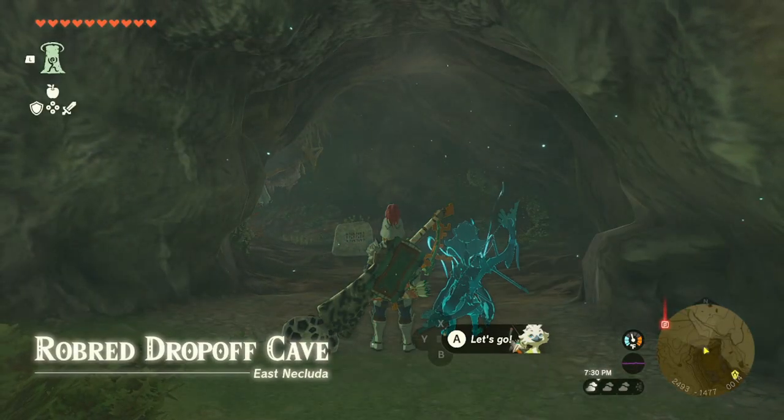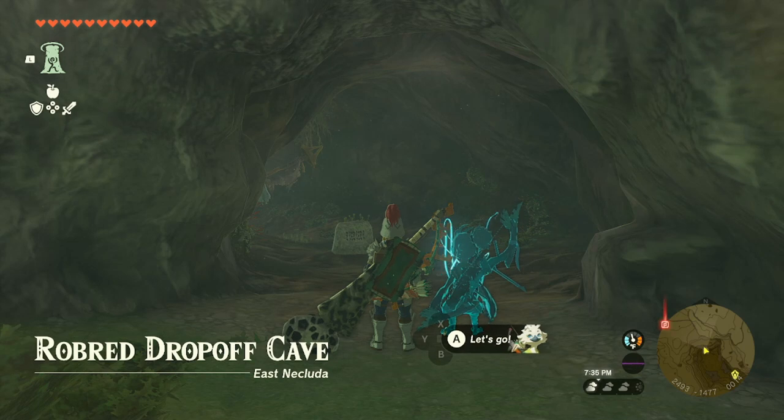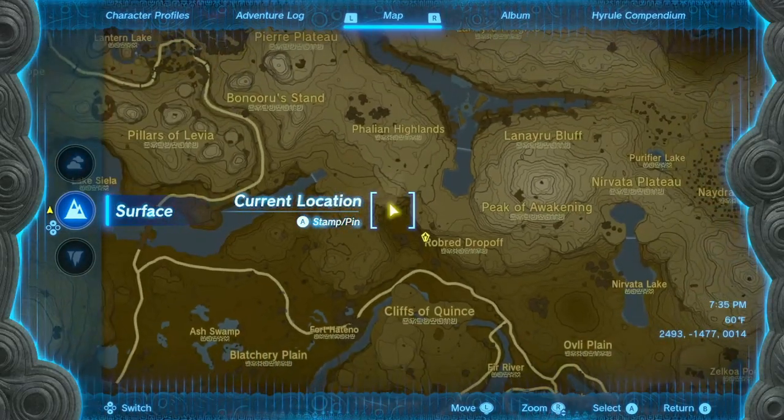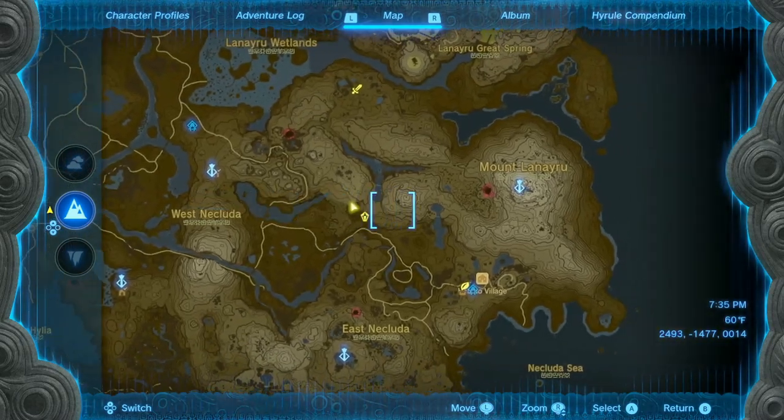Next up is the barbarian helm. We're going to head to the Raw Bread Drop-off Cave in East Nicluta. The easiest way to get here I found was to take the road west from Hatino village.